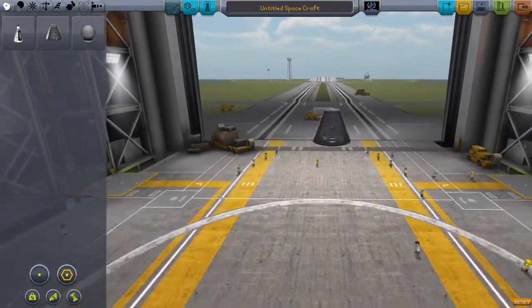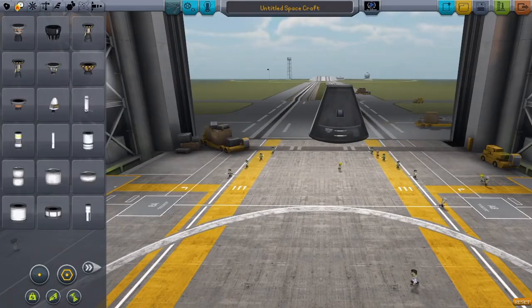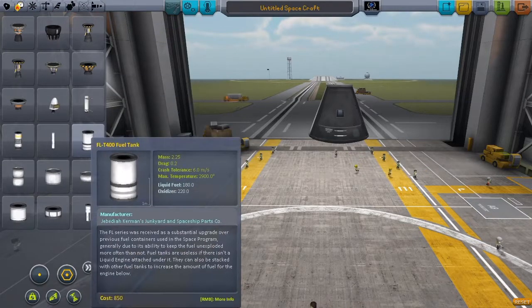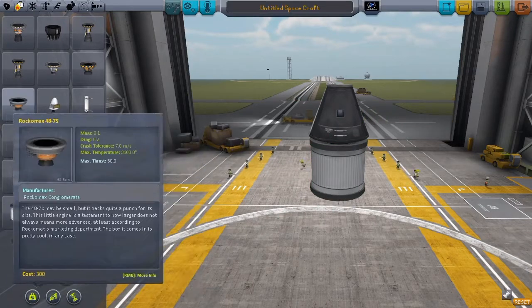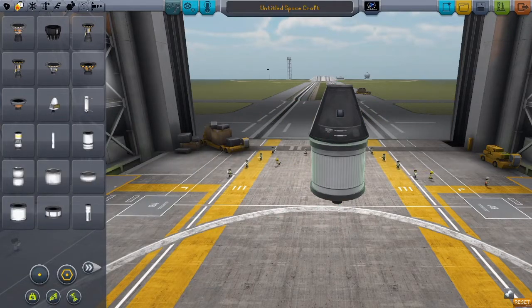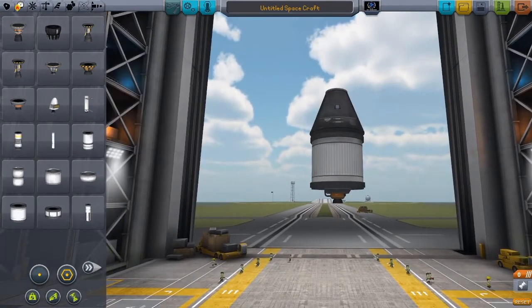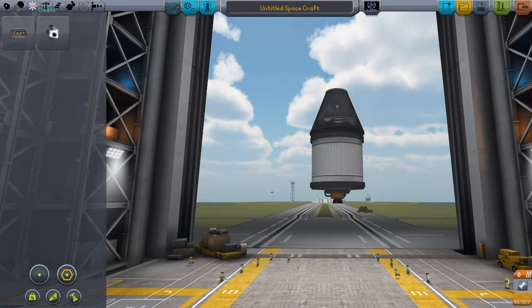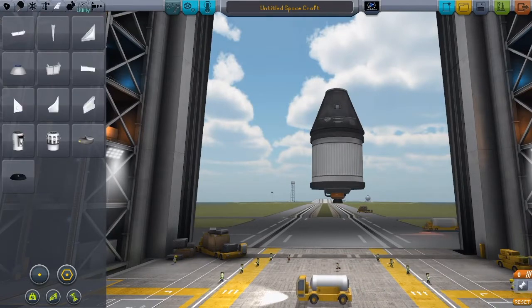First thing we want is a command pod. We need to build the thing that's going to get it there. I really should switch off the overlay since it's in the way of these tabs up here. I want the top thing to be really small with a very simplistic little engine — it's just a backup, not the main thing.